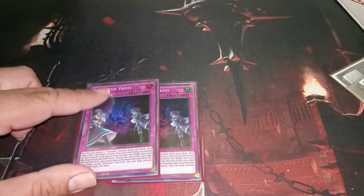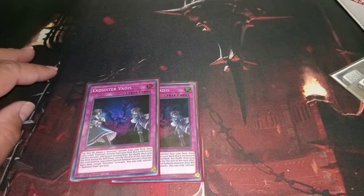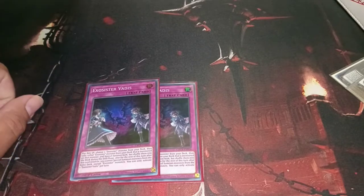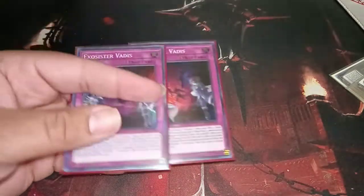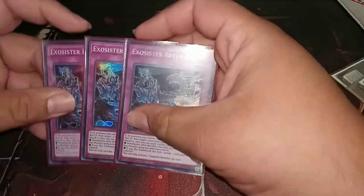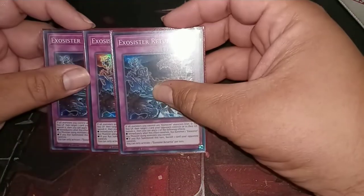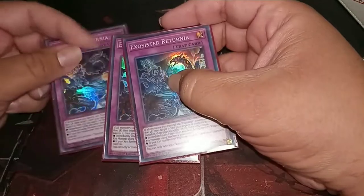We are running 2 Exosister Vadis. This lets me special summon 2 Exosisters onto the board, and then during the end phase they shuffle back into the deck. So if you time it just right when they are about to do something, you summon 2 Exosisters and then overlay on top of each other. Finally, we are running 3 Returnia — it's a banish, and if you were able to XYZ in this turn, you can banish again, so it's a double banish.